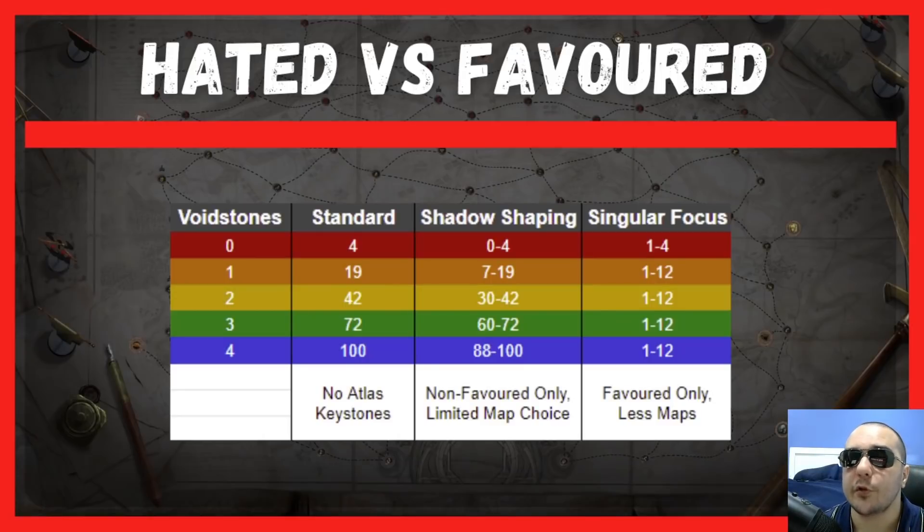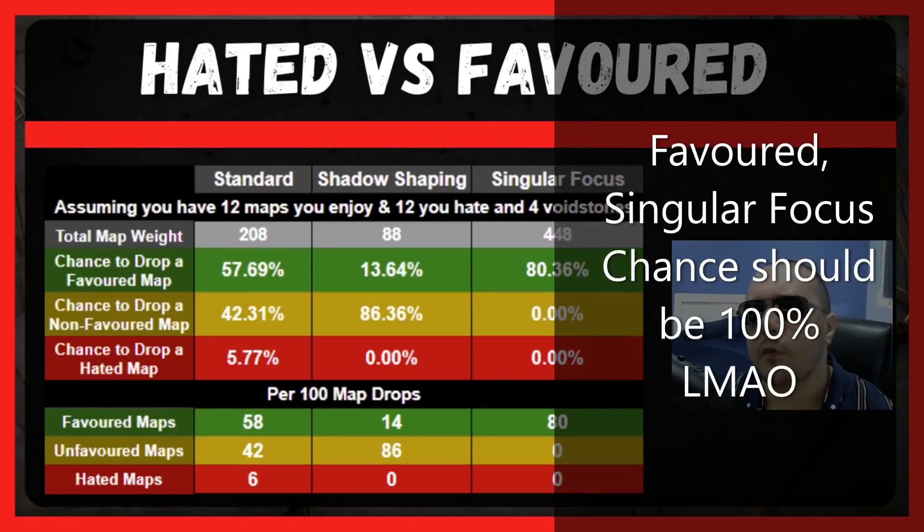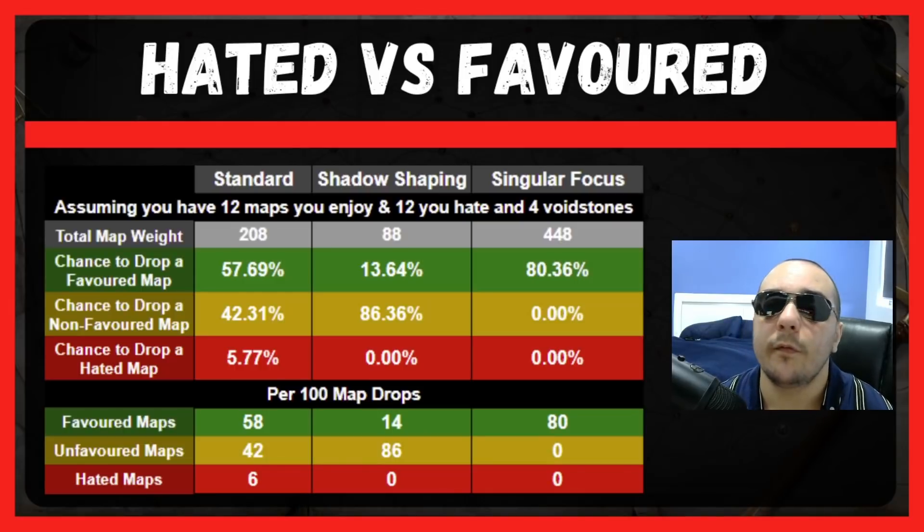This is a table that shows you how many tier 16 maps you're going to have access to under various conditions. The standard column shows how things would be on the Arch Nemesis patch. Without any new keystones, you're going to have almost a 58% chance to drop a favored map, a 52% chance to drop a non-favored map, and almost a 6% chance to drop a hated map. Out of 100 map drops, 58 will be favored, 42 unfavored, and 6 of those 42 will be hated.